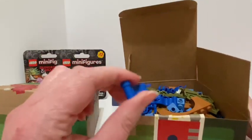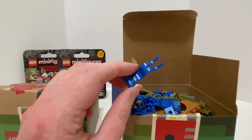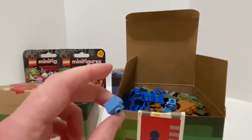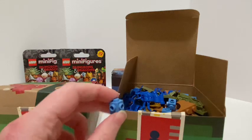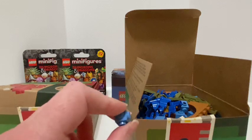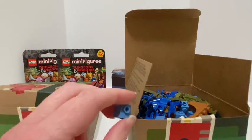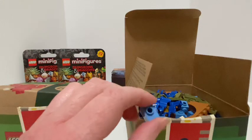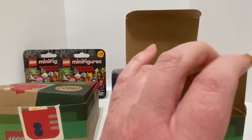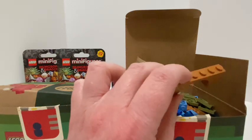They have these little red pieces and blue pieces. I also got these little lighter blue pieces with a little stud on the side. You can connect different parts to it, like plates. I also got these arch pieces, and I think they're in a darker tan color.